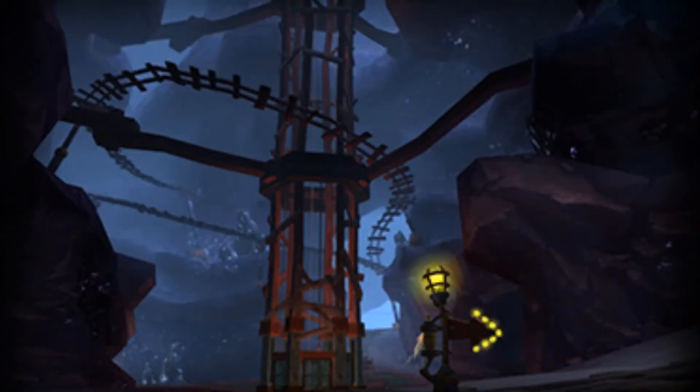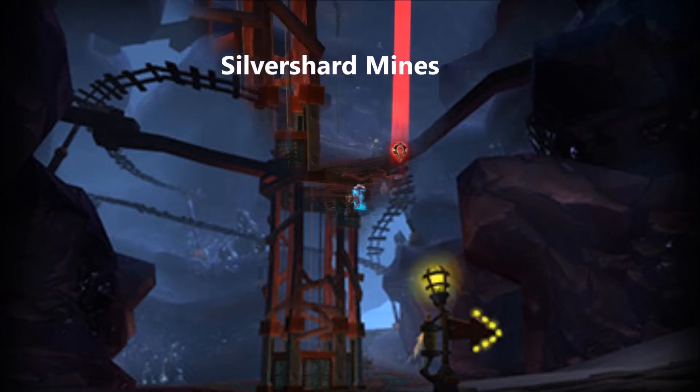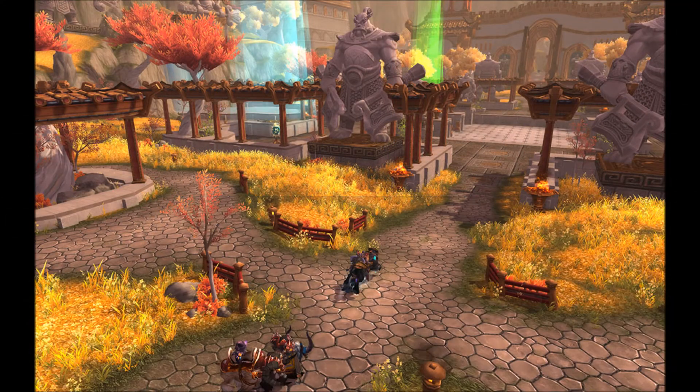The next one on the list is Silver Shard Mines. Again, not many changes here, but to make it more uniform for six versus six players, they reduced the number of carts to worry about. You just have to worry about capping a few carts or trying to rescue a few carts, and that's it for Silver Shard Mines.